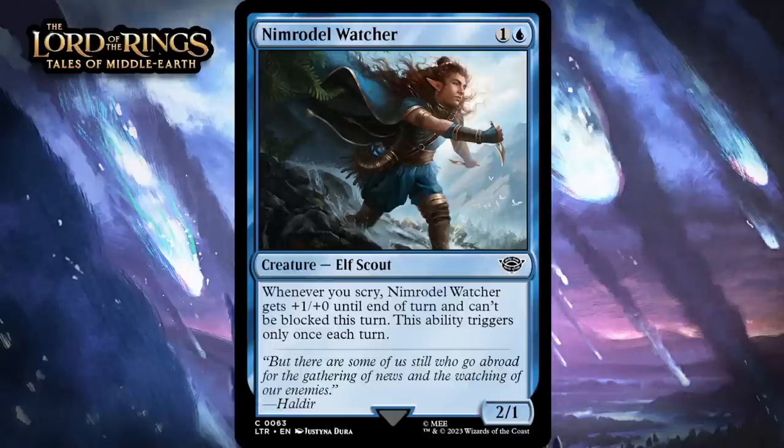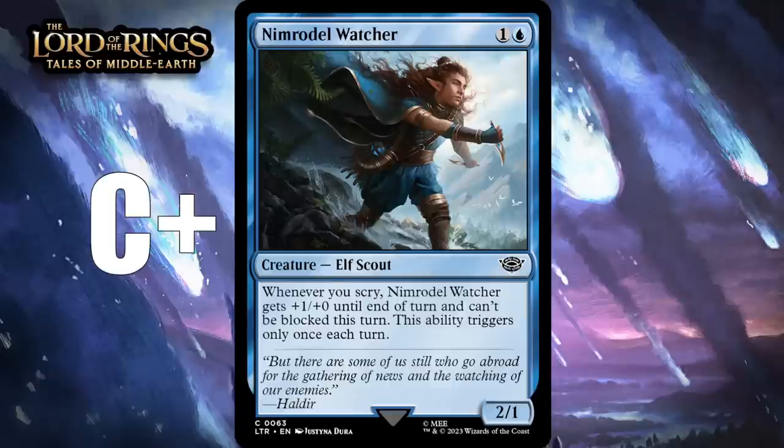Next up, it's Nimrodel, Watcher, which for one generic and a blue is a 2-1 elf scout at common. When you scry, it gets plus one plus zero until end of turn and can't be blocked this turn. This ability triggers only once each turn. This is a nice common payoff for scrying — there seems to be a critical mass of scry at lower rarities, so imagining that you can get in with this as an unblockable 3-1 a couple of times isn't crazy. Sometimes it'll even be a win condition. I'm giving it a C+.